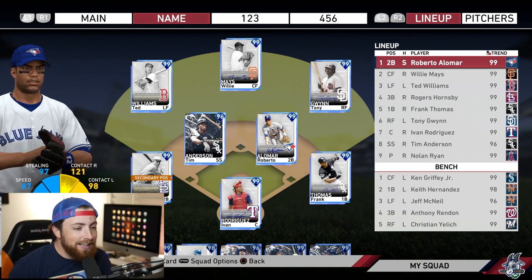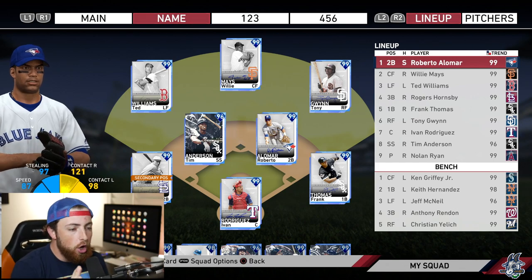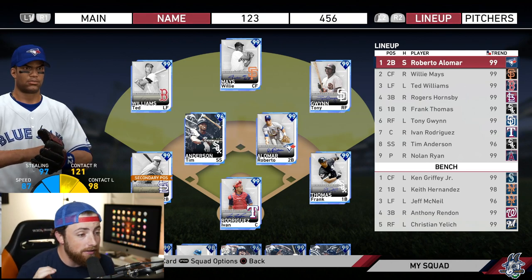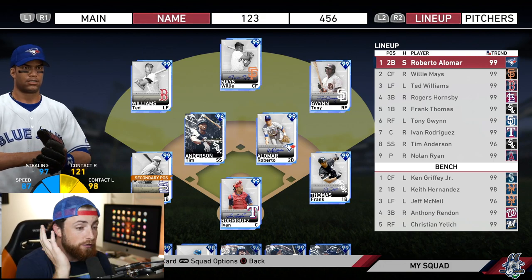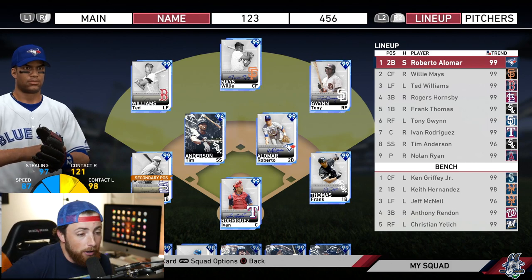Alright, what up people, welcome back to the channel. Hopping right back into some more Diamond Dynasty and we're going to do something special today. What I did was build a team with all the highest contact hitters I have. There's more out there on the marketplace I could buy, but I didn't want to do all the research, so we just took the best contact hitters in my inventory and built a team with them.